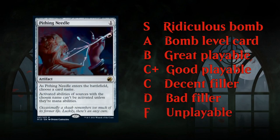Last but not least, the F tier: completely unplayable cards. There are very few of these in limited nowadays — they're often cards meant for constructed play, like Pithing Needle, a very narrow sideboard card for constructed that you shouldn't have to play in limited.